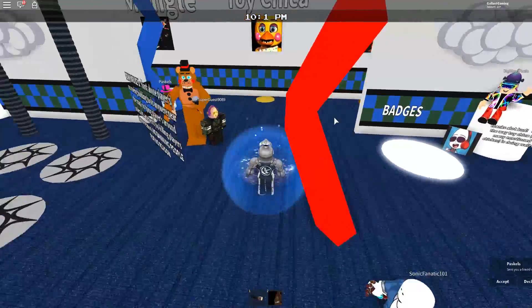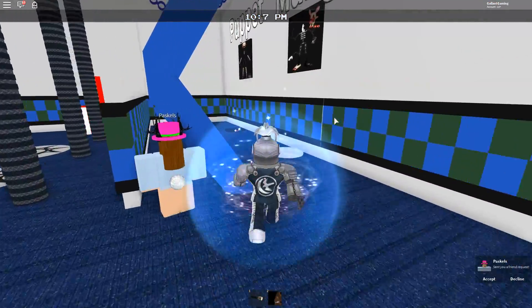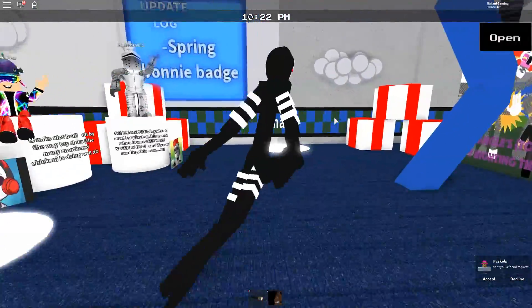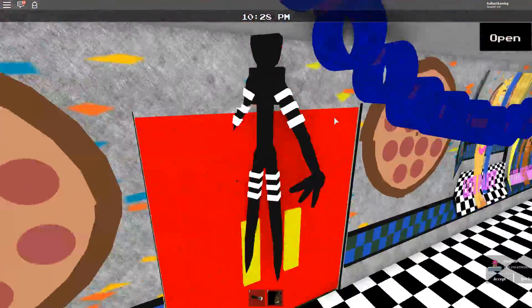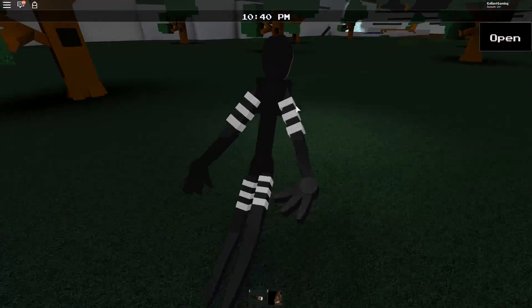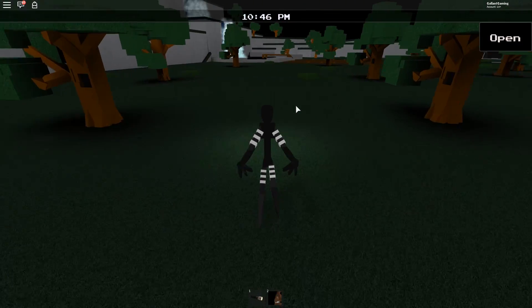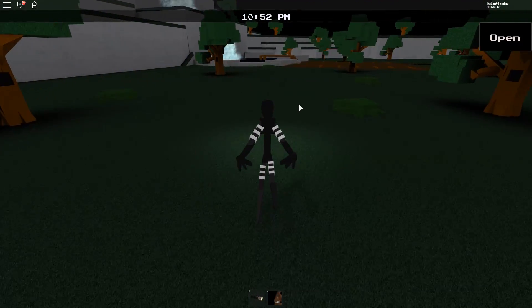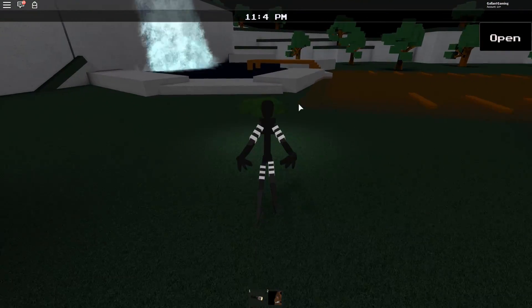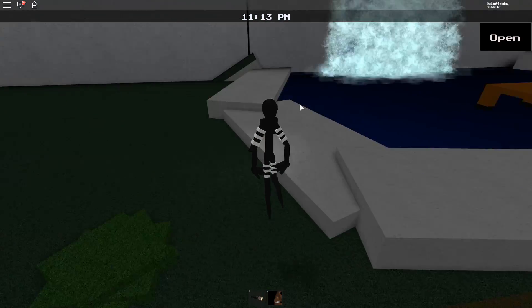Now let me show you how to get the Shadow Bonnie badge — it is another parkour area, and to get it you will want to be the Puppet. Being the Puppet makes it the easiest. It is still very hard parkour, at least for me — I'm just bad at parkour. I'll give this one try, but if I fail, which I probably will, I'm just gonna move on. This took me over an hour to get.